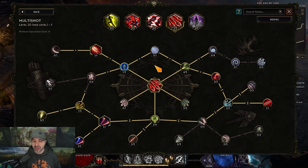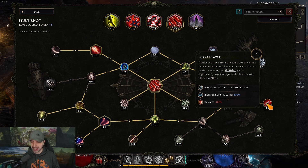The first key node is Giant Slayer on the right — multi-shot arrows from the same attack can hit the same target. A lot of people don't know that normally only one of those 20 arrows does damage; with Giant Slayer, all 20 can hit and do damage. Every enemy will always be stunned because this gives 800% stun chance. However, it is a multiplicative 80% reduction in damage, but you make it up by shooting so many arrows — you just have to be in melee range.